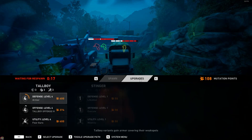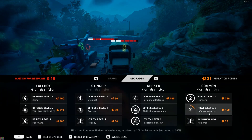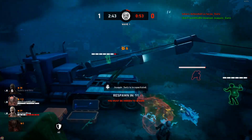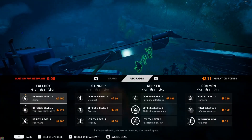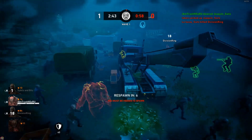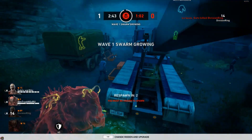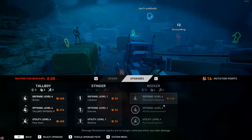Use the time between spawns to not only observe the cleaners and report weaknesses to your team, but also to monitor mutation points and upgrade paths. Are there upgrades available the team could buy right now? Is a cleaner isolated and no one sees them? Ridden players that are spawned may be too busy to notice these things. Be a good teammate and use your power to observe, and your microphone for full effect.